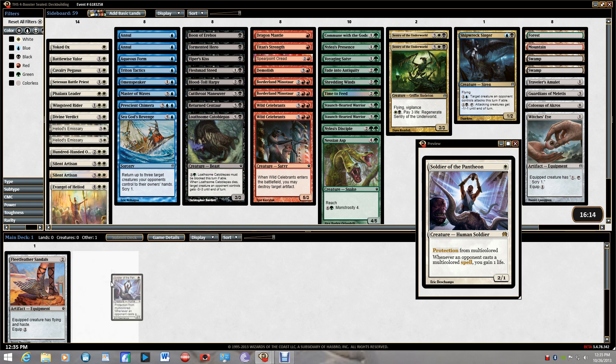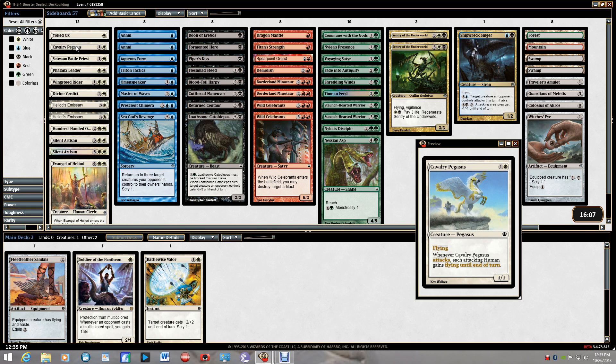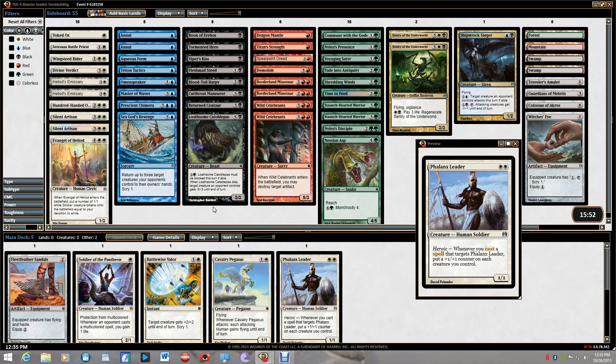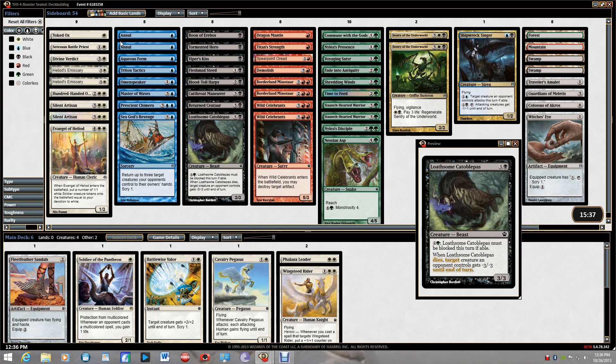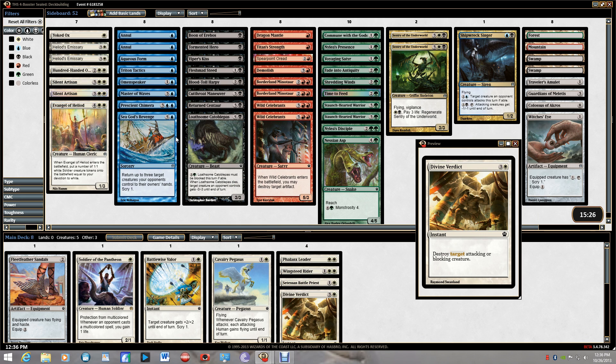Blue has some stuff. Let's start building with white since we're definitely running it. Battlewise Valor is a great trigger for heroic, and we're going to be running a lot of heroic. I'll run Cavalry Pegasus because it's flying and I do have humans. Wingsteed Rider is just nuts — I've drafted two of those and went 3-0. They don't have the removal for it right off the bat. Divine Verdict is removal at a premium, especially in a four-pack sealed.